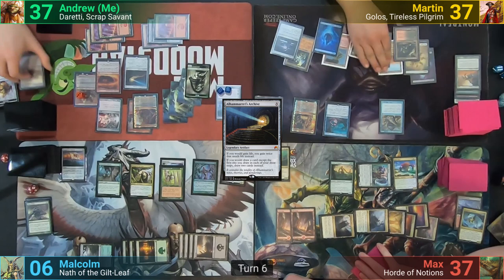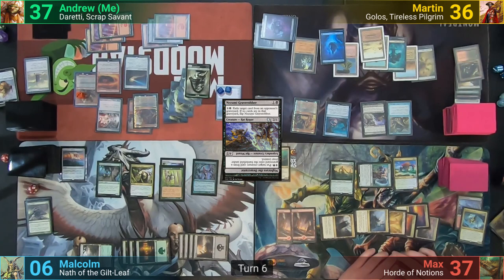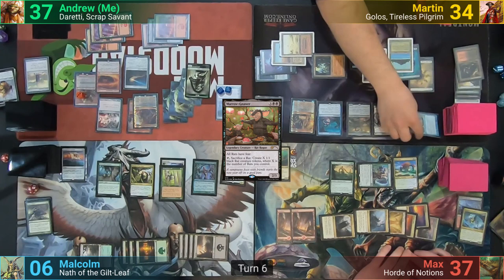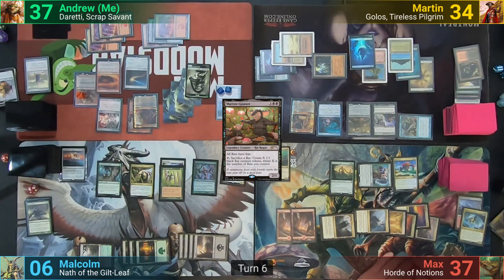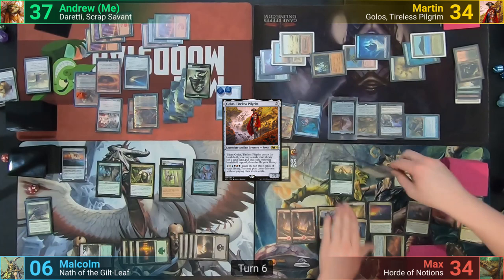At end of turn, Martin activates his Scroll Rack. On his turn, Martin plays a Bloodstained Mire, sacrifices it losing one to find a Badlands and shuffle away unwanted cards. He plays Nezumi Graverobber, drawing from Kindred Discovery as it enters. He takes two from Ancient Tomb to cast Marrow Gnaw, drawing again from Discovery. In combat, Mistform attacks Max, triggering Discovery to draw Martin another card, and connects for three. Post-combat, Martin brings out Golos, tutoring for the card the whole deck is built around: Swarmyard.